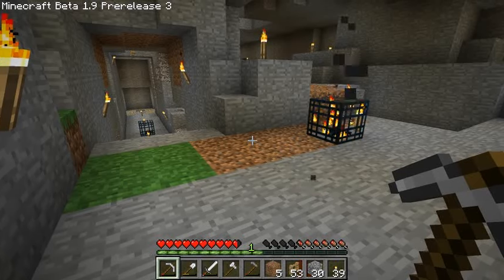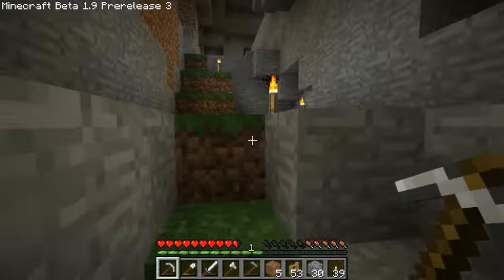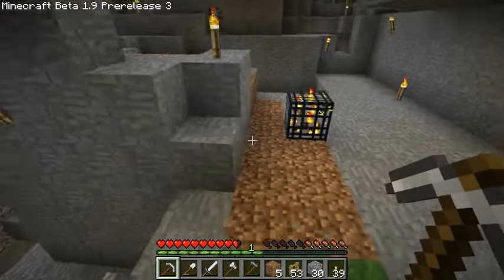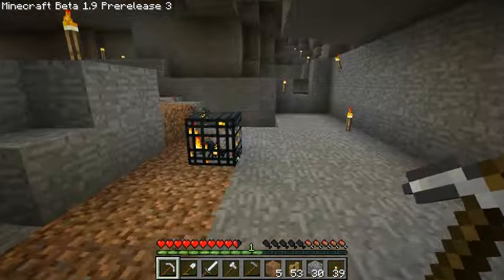That darn Enderman got me. I was messing around with him - I shouldn't have been. I tried to push him into a hole, and when he fell in I must have looked at him. He got mad. Two hits and I was dead. That was it. Level one again. What can you do?